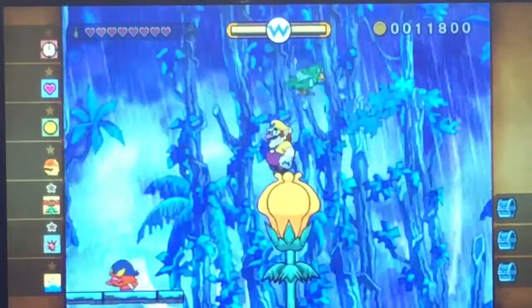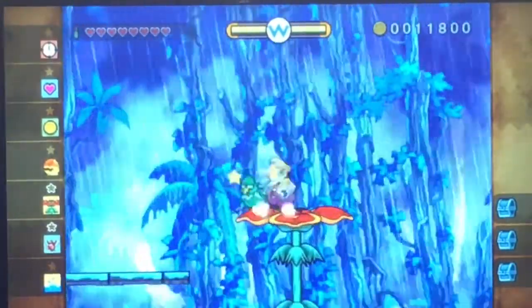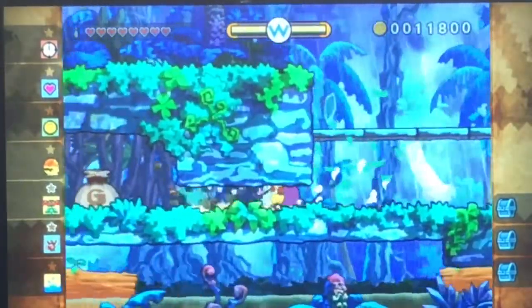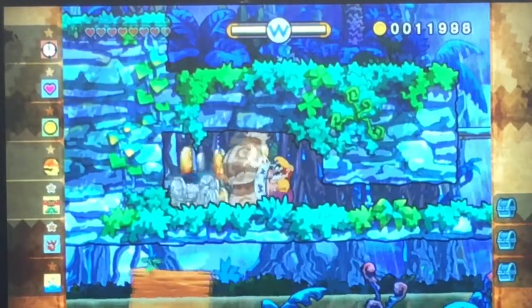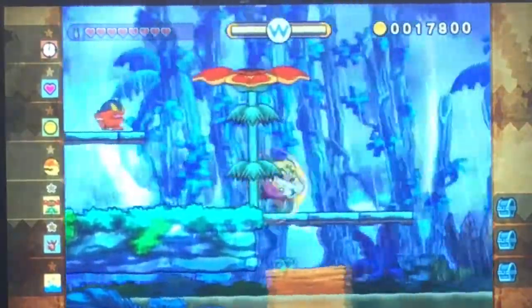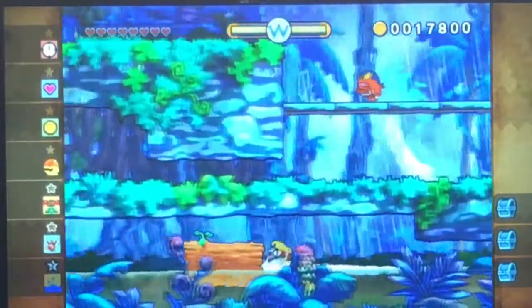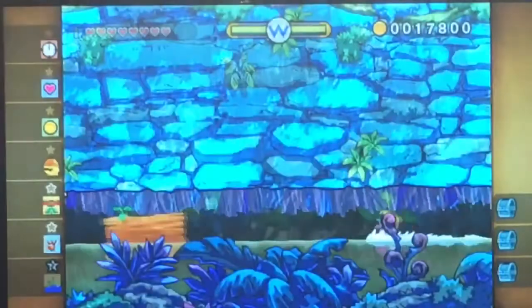God dang it, Wario. I was trying to jump on that turkey jerk and apparently I just wasn't doing it. Okay, there we go — that's what I meant to do. I know I'm going to break the water mission anyway, but this is required for the first treasure anyway. So what's the point? You know what I'm saying?